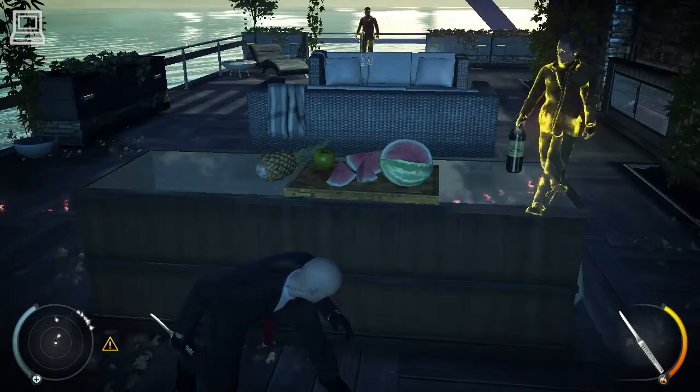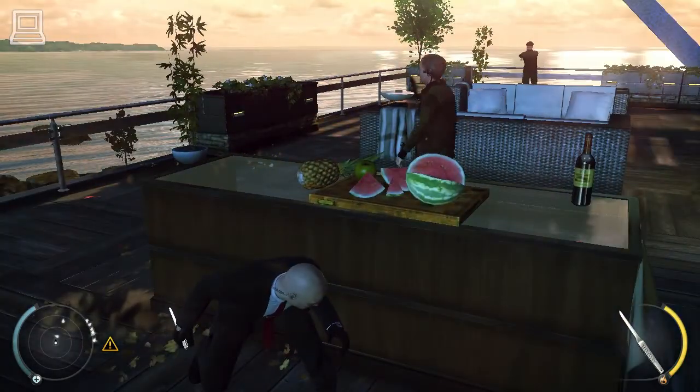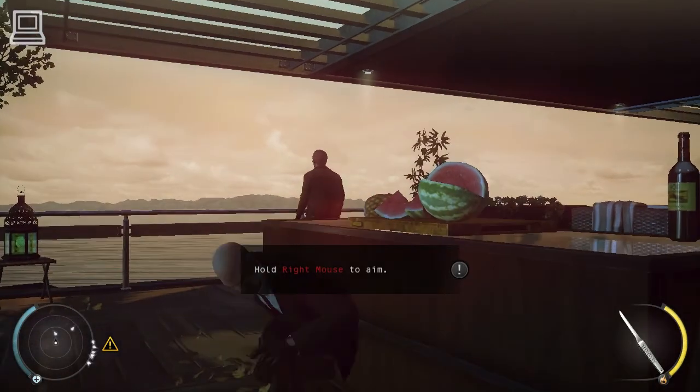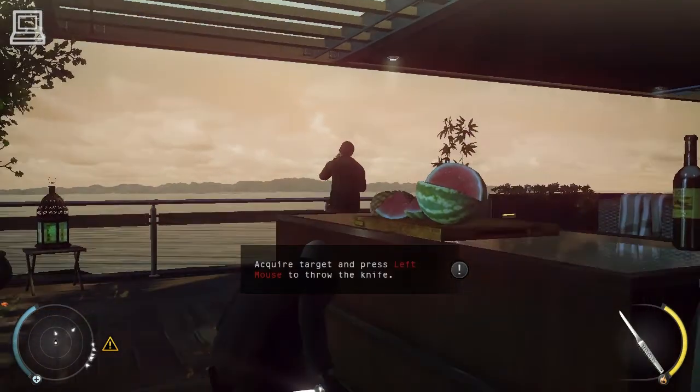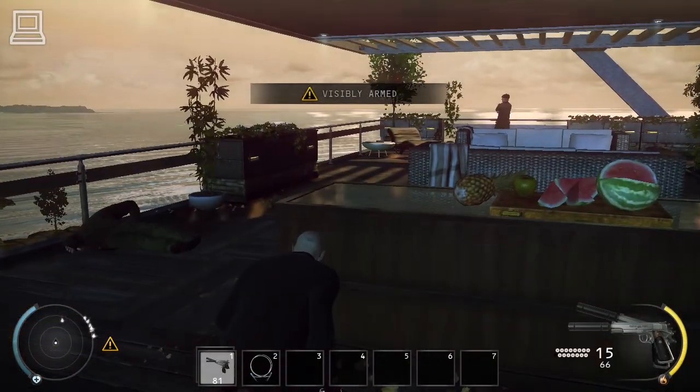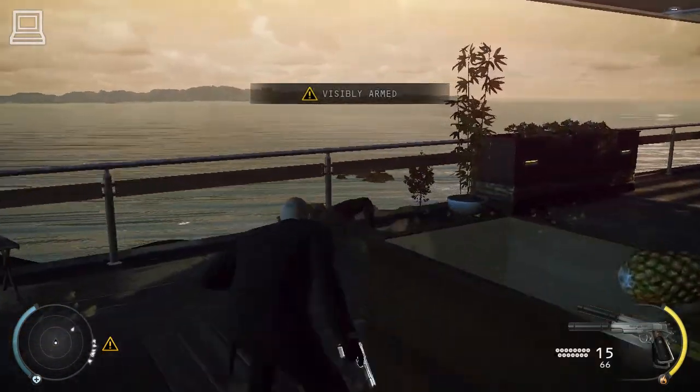Edged and piercing weapons can be used for deadly throws as well as distractions. Focus on a target, then throw. Clean kill. You can dump the body over the railing.